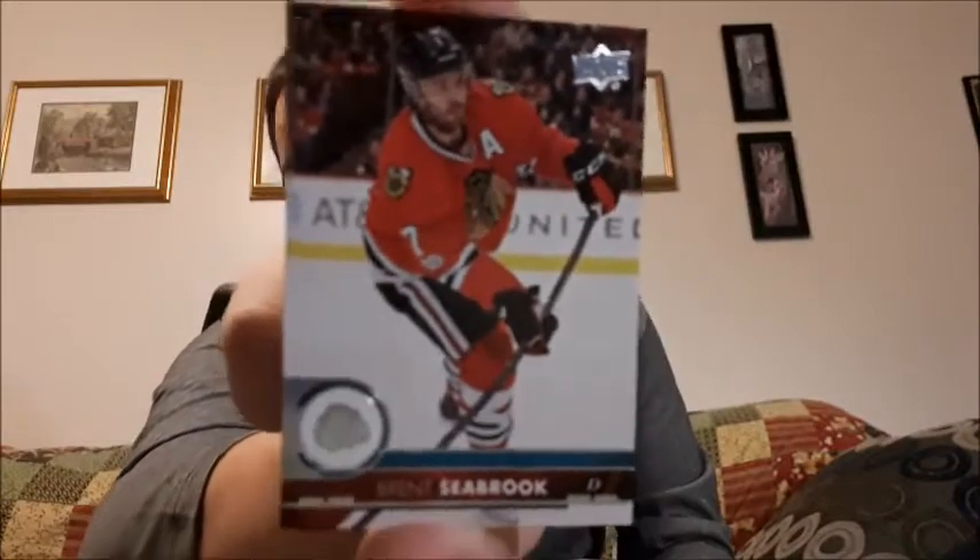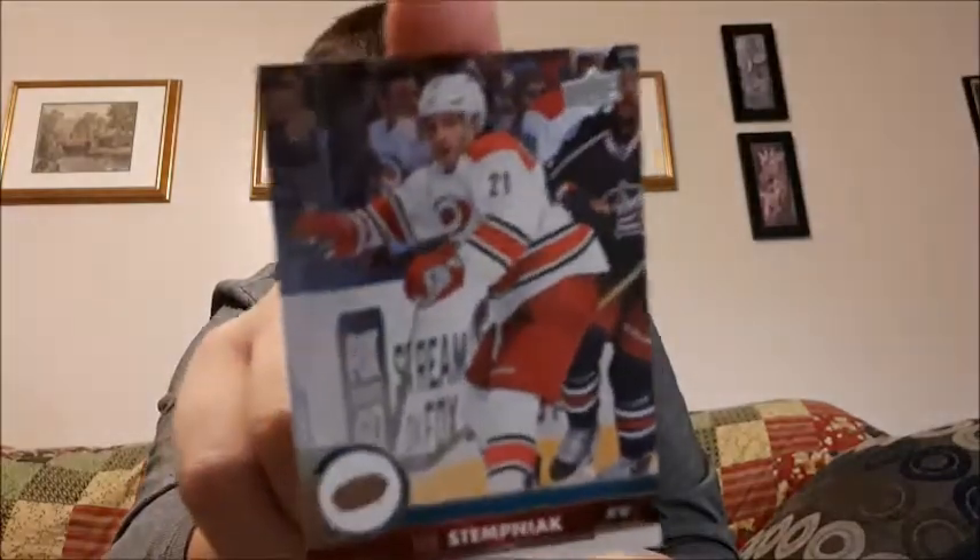Pack one was great — I got a McDavid card to add to my personal collection. On to pack two: I got Brent Seabrook, Lee Stempniak, Darren Helm, Mattias Ekholm, and William Nylander. I haven't heard too much about some of those lately but there are some decent names in there.